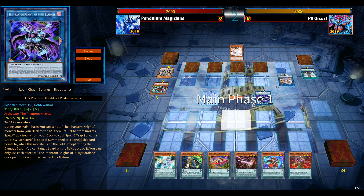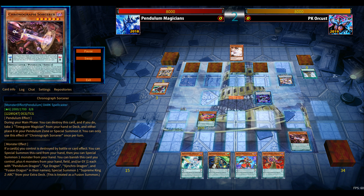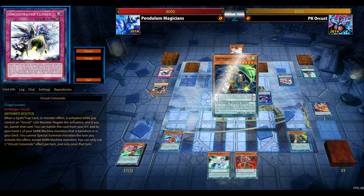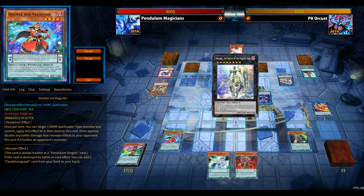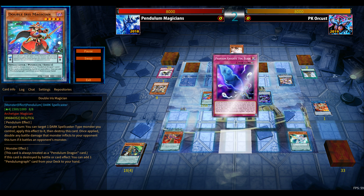This particular PK Orcust list is super consistent — basically any two monsters equal full combo. Full combo means having Rusty Bardiche, Dengirso in the graveyard for a potential pop or double pop, Dengirso getting back one of your banished Orcust monsters. Pre-side deck this deck is strong; post-side deck I'm siding in triple Evenly Matched and Cosmic Cyclones.